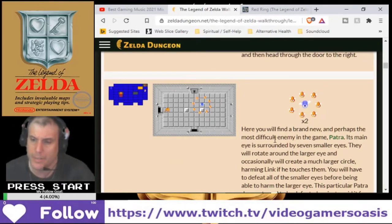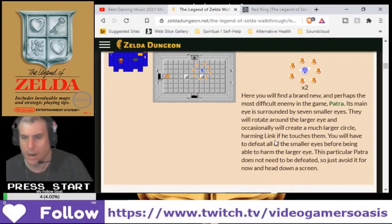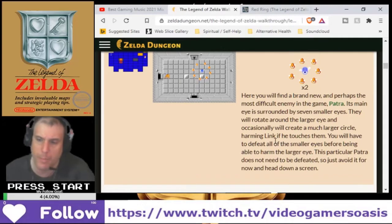Its main eye is surrounded by seven smaller eyes. They will rotate around the larger eye, and occasionally will create a much larger circle, harming Link if he touches them. You will have to defeat all of these smaller eyes before being able to harm the larger eye. This particular Patra does not need to be defeated — just avoid it. Now head down a screen.